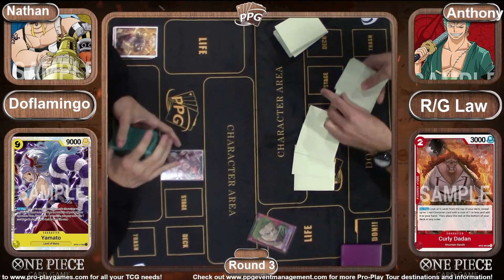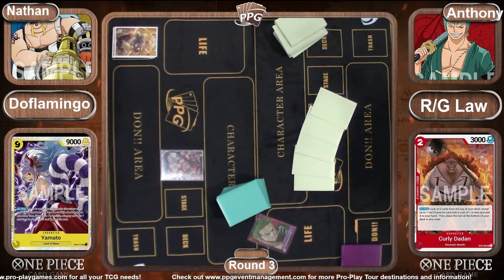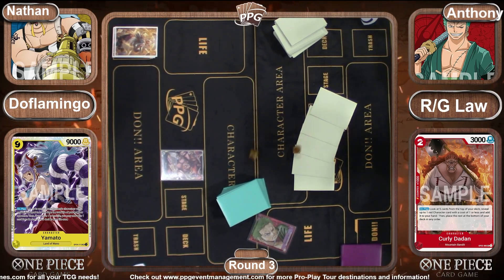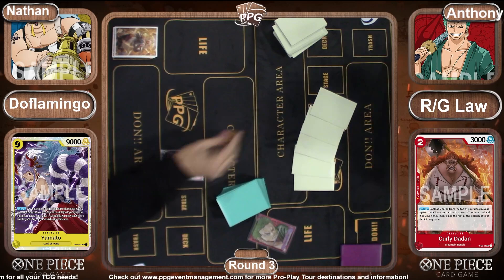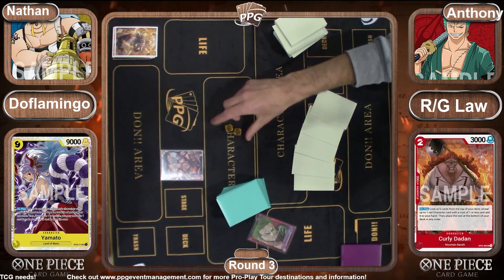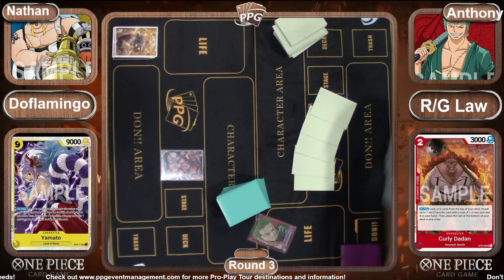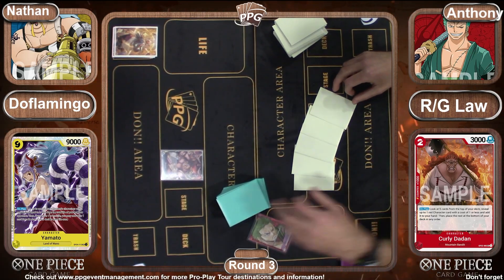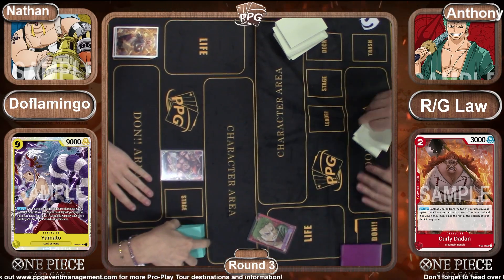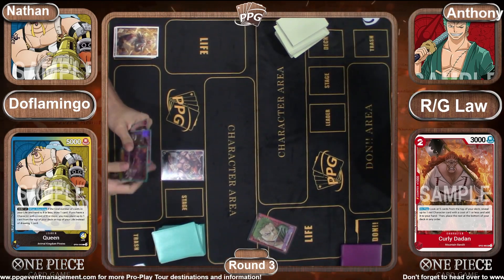Round three is a very interesting one — we have set four Queen versus set one Zorro. Zorro and red in general did not get a lot out of set four, but Queen got its leader and a whole bunch of very interesting tools. Queen is a control deck with just an absurd amount of triggers and the ability to heal itself.